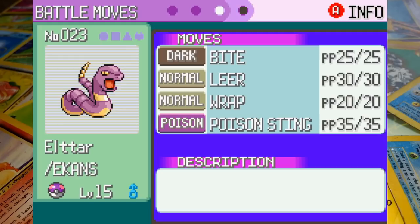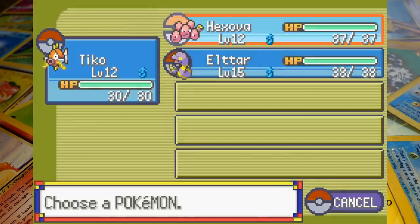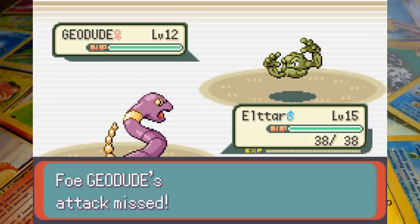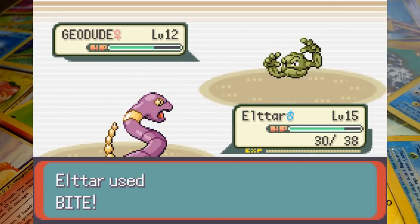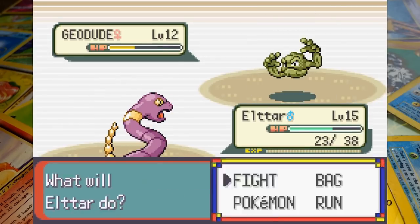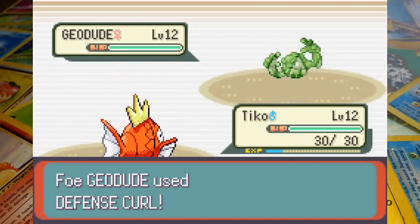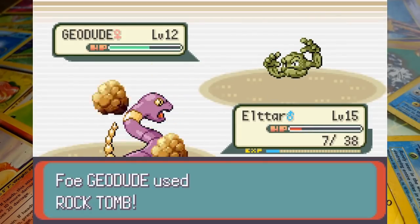Thanks to Bullet Seed I'm feeling reasonably confident. The Rustboro Gym Leader leads off with her first Geodude and we send out Magikarp first — maybe it's an Intimidation tactic. We then switch out to Ekans whose ability actually is Intimidate. Our strategy is to bite Roxanne's Rock types until they can't take it anymore. A couple of attacks force her to use her first Potion and Eltar finishes off Geodude with another two Bites. We switch back to Magikarp after Roxanne sends in her second Geodude, then right back out to Ekans who lands one final Dark-type attack before falling to Rock Tomb.